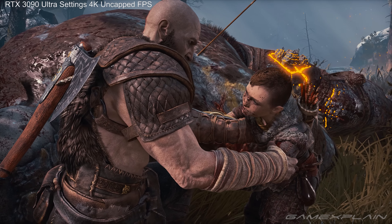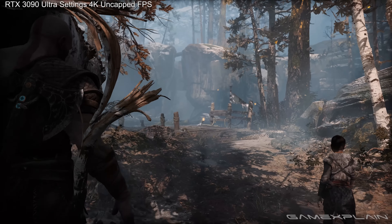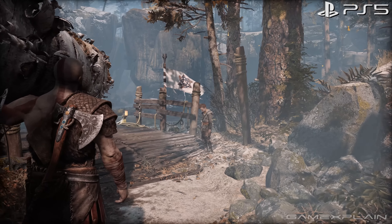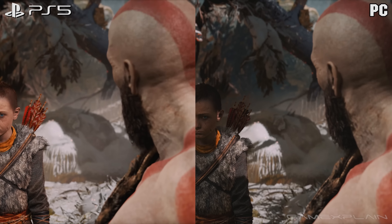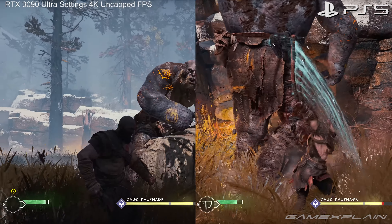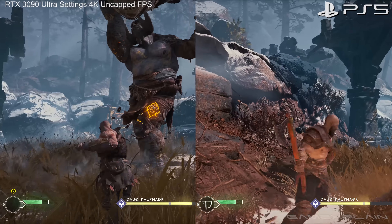Truthfully, you won't be able to see a huge difference between the two versions unless you're looking at them side by side and up close. I don't really notice the differences between textures during actual gameplay, only in intimate close-up moments. But look at those shadows — they absolutely pop when set to Ultra on PC, whereas on PS5, not so much. By and large, God of War looks very similar on PC compared to the PS5 version, and that's mostly because the game already looked amazing to begin with. It's hard to level up perfection, but the PC team still added higher resolution textures, reflections, and shadows to make it stand out compared to its console counterparts.